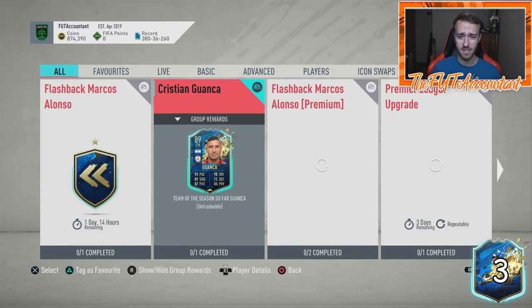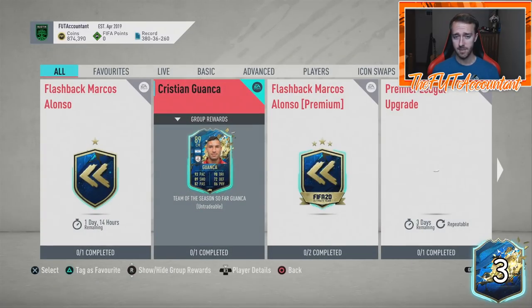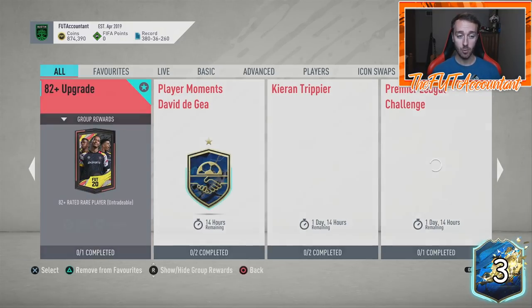Other than that, today's content was basically just the upgrade packs. We also got the Guanka card, which isn't a terrible-looking card, but unless you're going to build a Saudi League team and 85-rated squad for the SBC, it's just not for me.